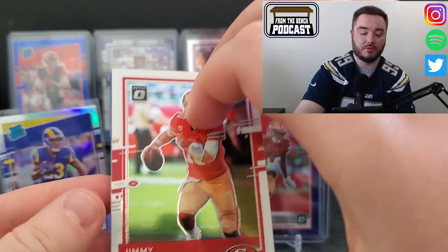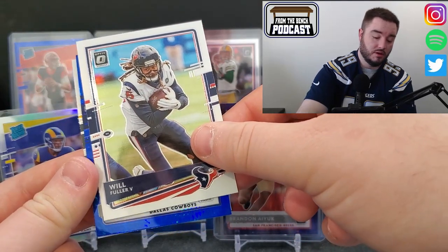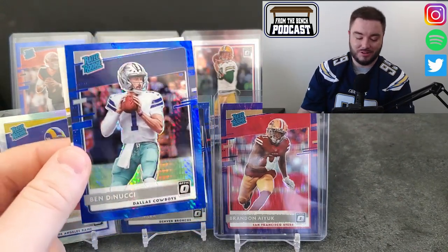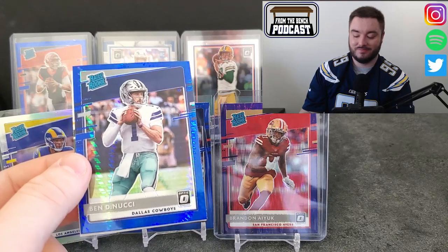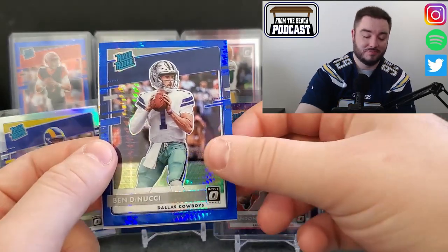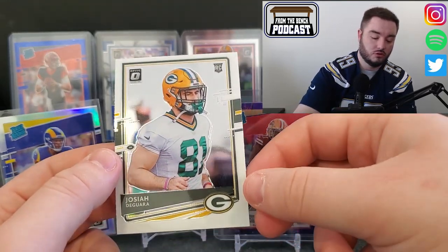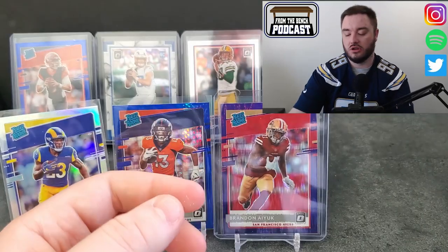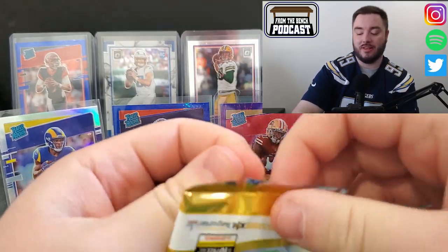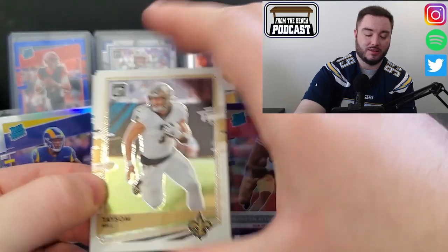Jimmy G, Will Fuller, we got for the Dallas Cowboys - Ben DiNucci. What is with these rookie quarterbacks? Nate Stanley, Cole McDonald, and Ben DiNucci. For the Green Bay Packers it's Josiah DeGuara. But hey, last time we had a pack like that with terrible rookie quarterbacks we got a good pack after that. Taysom Hill.